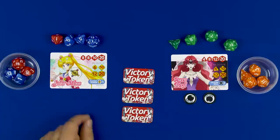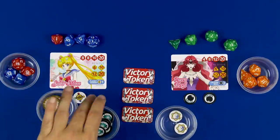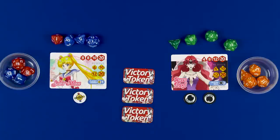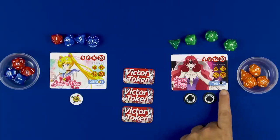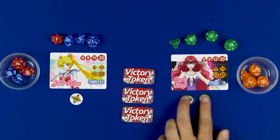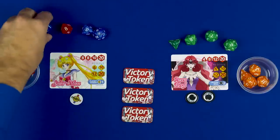Another difference is that characters get a special ability represented by a token. There are plenty of tokens in the game, mostly for specific characters, and the rulebook does a good job explaining which abilities go to each. For Moon, she has Planet Power, which gives her once per game the ability to take an extra turn. Beryl has Crystal Ball, which allows her to re-roll either her starting dice or force an opponent to re-roll - and she can use that ability twice.